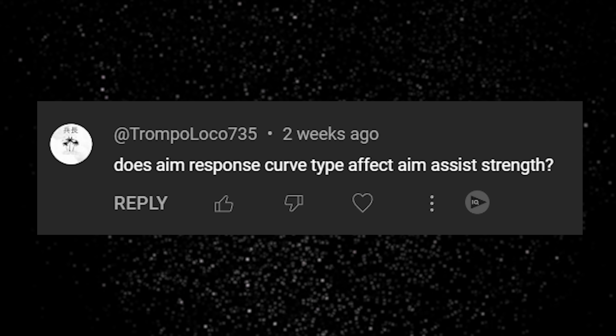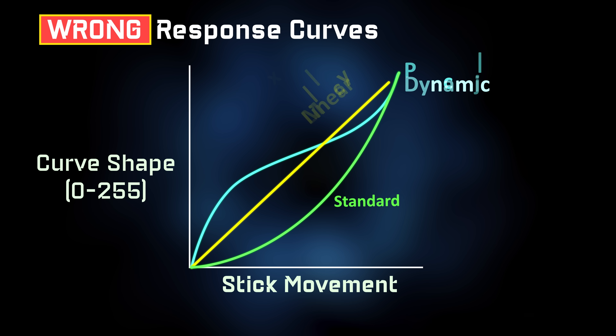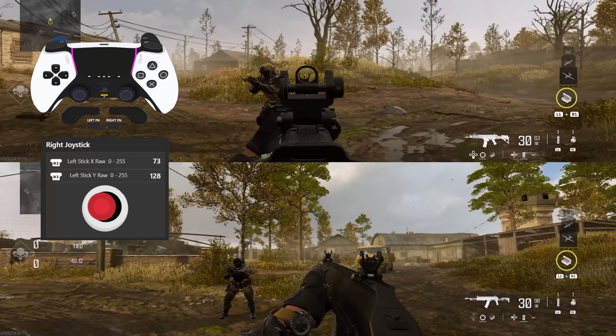Does response curve affect aim assist? Yes and no. We have three kinds of response curves in COD: default, linear, and dynamic. Some people think they look a certain way, which is wrong. Based on testing, the response curves most likely look different from what people assume, and even with a slope scale of zero they will not be a real linear or dynamic curve.